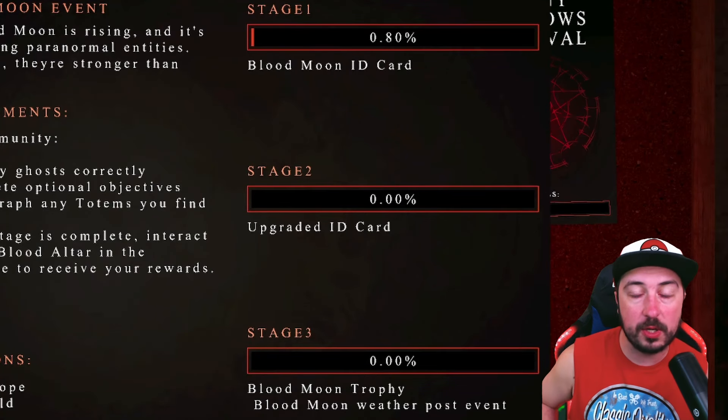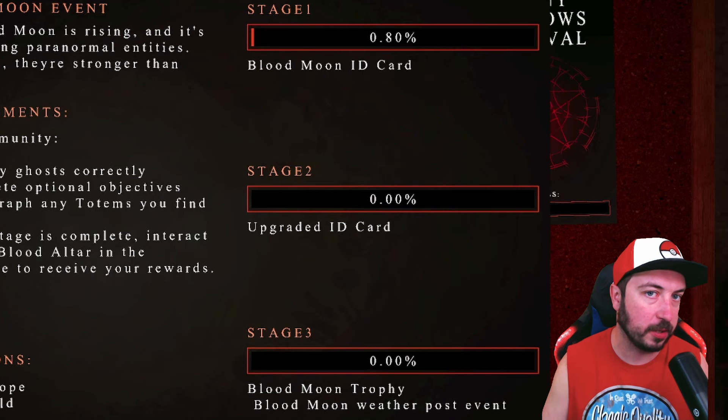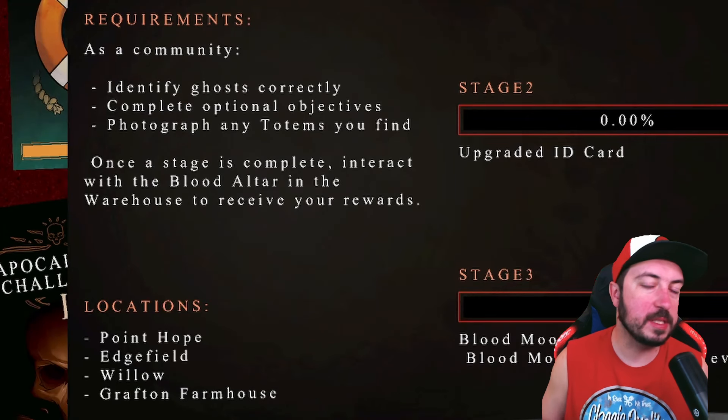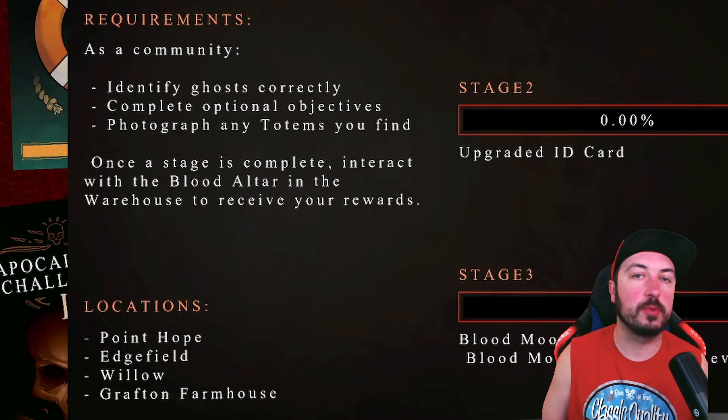Here is how to progress in the Halloween event for Phasmophobia 2024. First things first, this is a community event - no individual rewards will be given. The community has to come together to earn points to reach certain rewards: a blood moon ID card, an upgraded ID card, a blood moon trophy, and permanently unlocking the blood moon weather.